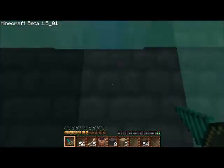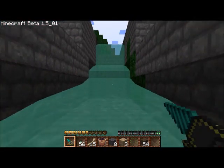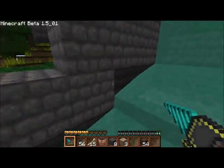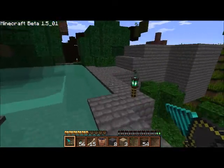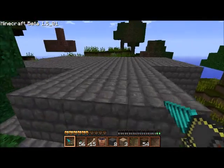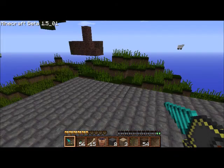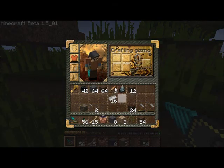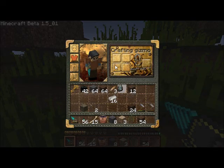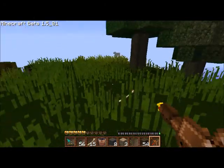If you haven't noticed yet, I have a couple of mods installed. I have Mo Creatures and Wild Grass, which basically just grows grass. And what else? Plants — that's a mod that lets me have more types of plants. With my texture pack the flint and steel kind of looks like a flamethrower, which I think looks kind of cool.